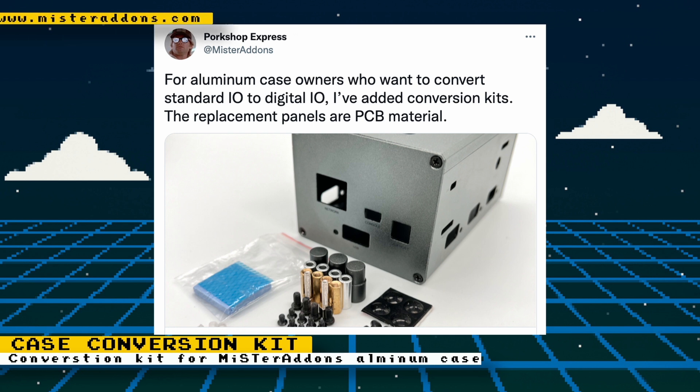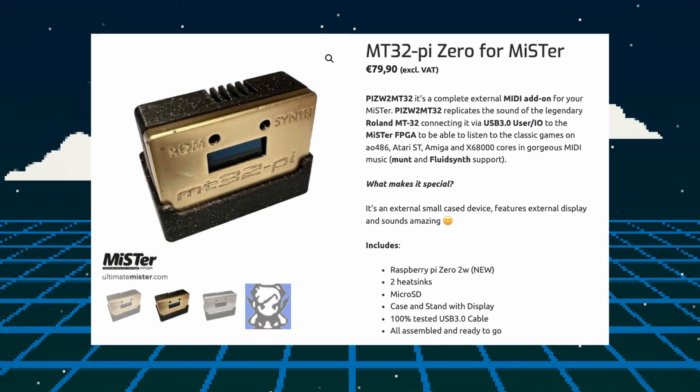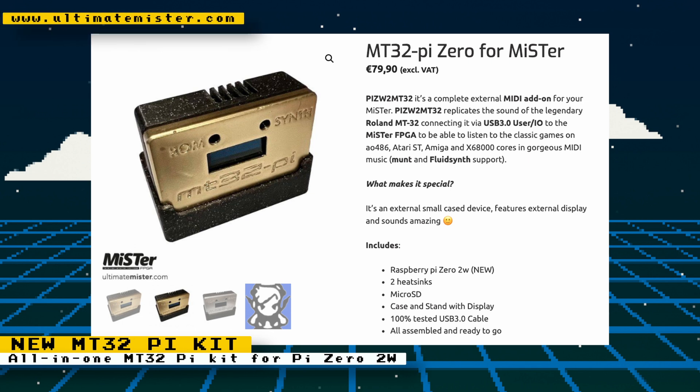If you've purchased an aluminum MiSTer FPGA case from MiSTer Add-ons, there is now a conversion kit for users who want to replace an analog I/O board with a digital one. This will help those who want to add a second RAM stick to their MiSTer setup. The price of the conversion kit is ten dollars.